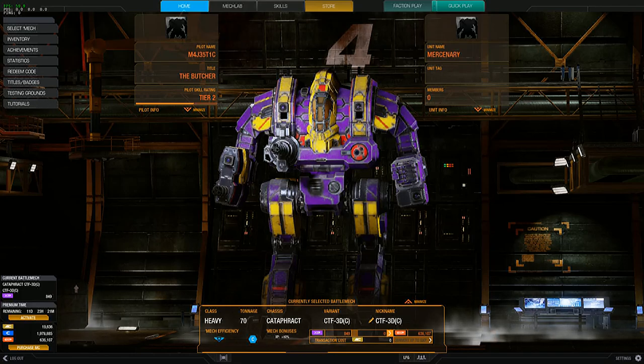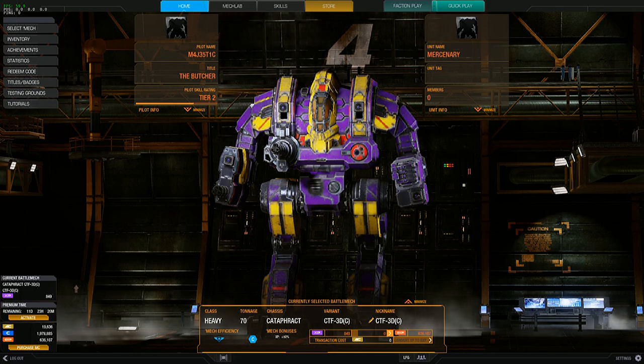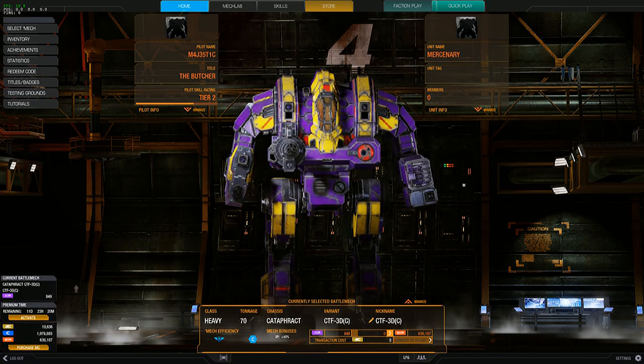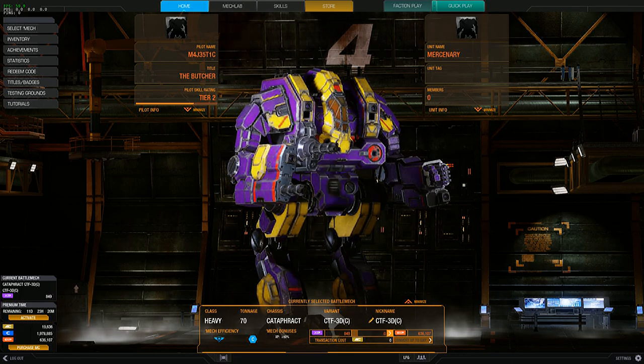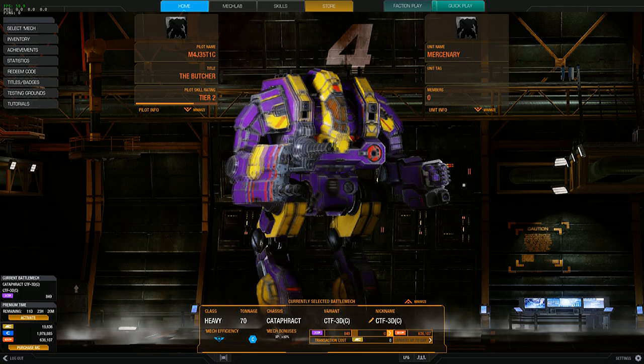Hey everybody, welcome back to the channel — this is your host Majestic speaking. Today we're gonna be looking at MechWarrior Online, and I'm gonna be taking out a heavy that I'm not very familiar with. I've been doing a series on lights and assaults with the origins pack, but looking through my inventory I saw I really don't use Cataphracts at all. I only have two variants: the 3D Champion and the Ilya Muromets hero variant.